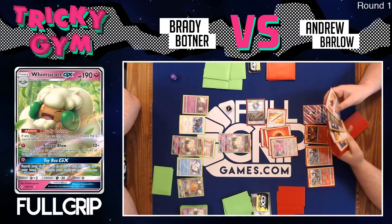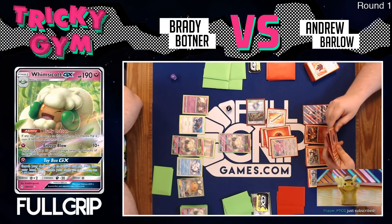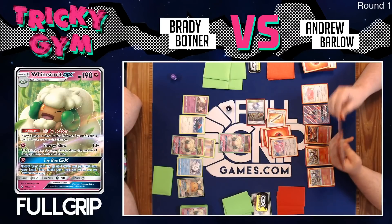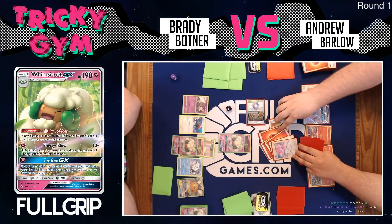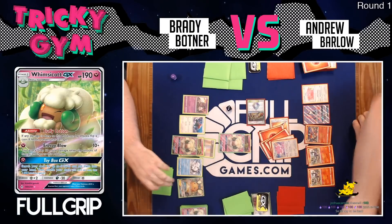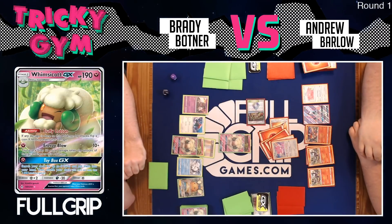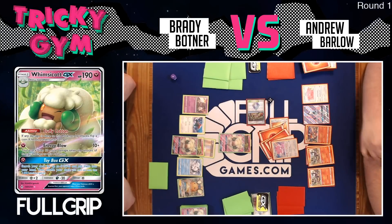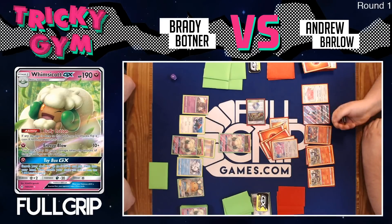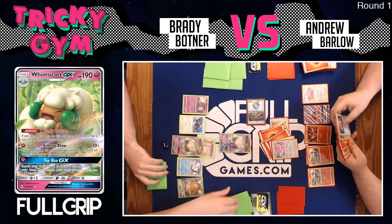Barlow attaches a fire energy to his active and goes for the knockout. He gets two heads, decides whether to re-flip with Victini — goes for it — and gets one for two, one for three. Brady does not block, sustaining 80 damage. Brady finally topdecks a Cynthia and is going to use Alolan Ninetales GX to search for Porygon Z. However, he actually grabs Field Blower and Fairy Charm Ability instead of Porygon Z.